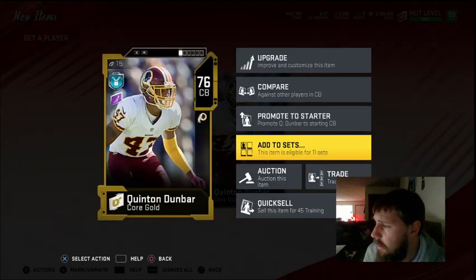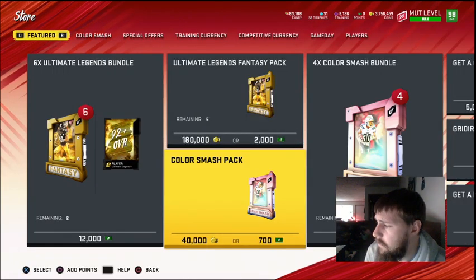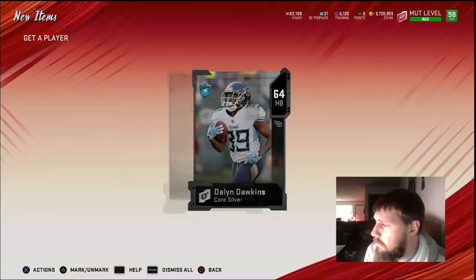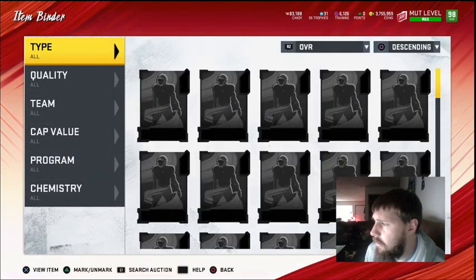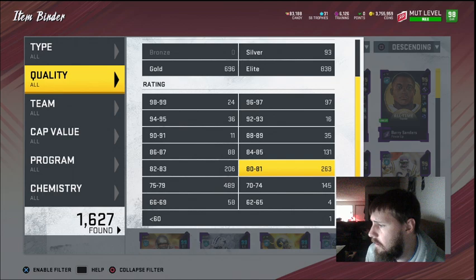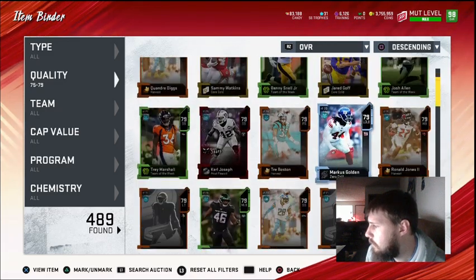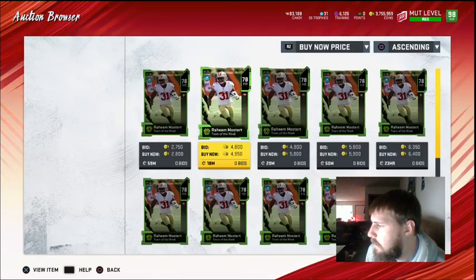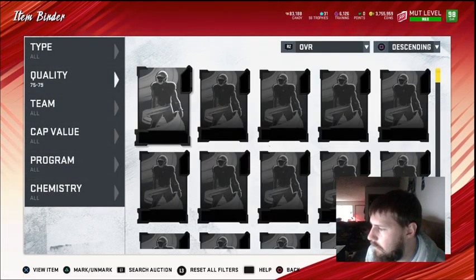We got a Dunbar here. Some of these cards you want to check the prices on — they're similar to the power cards in that they're needed for powering up the players. Make sure you're checking the prices on those. Let me go do that real quick to double check. Let's just do quality 75 to 79. I know I have some Darren Wallers and that sort of thing. Raheem Mostert — that's 78 overall. This is at 2,800 but it just got listed. Even getting 4,800 out of these — I think I have four or five of them. That's 20K. These are just easy coins that might be sitting in your binder that you might think are binder trash.